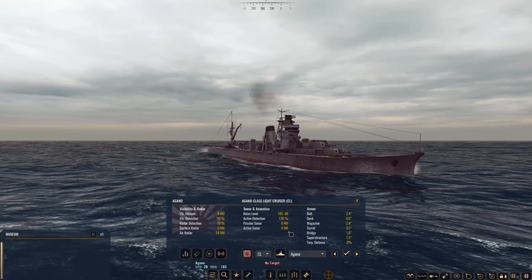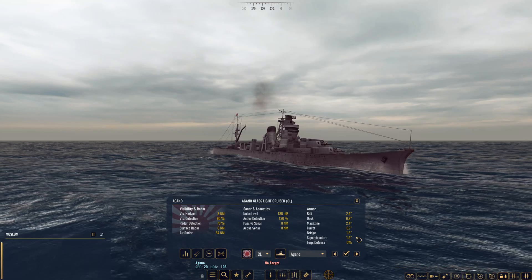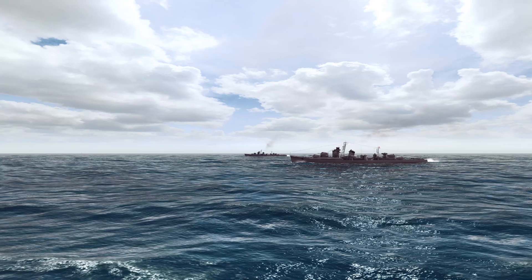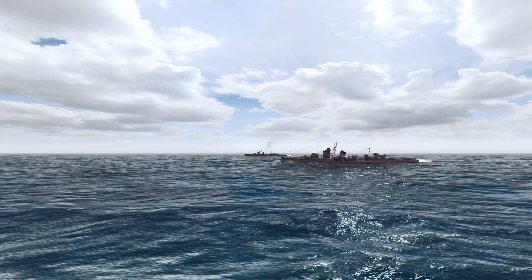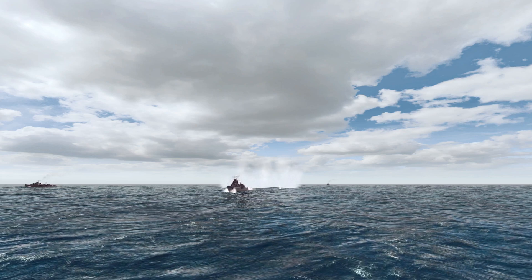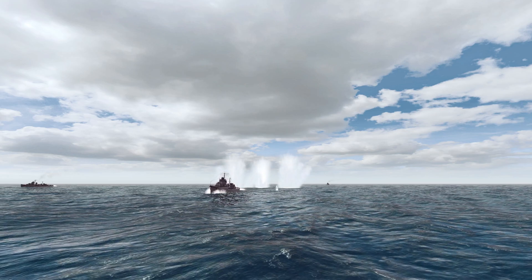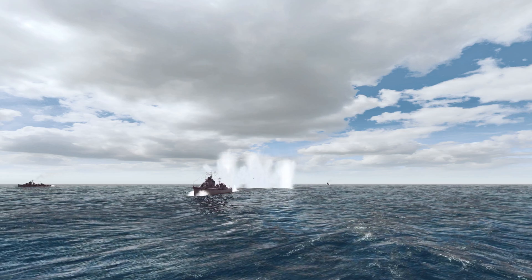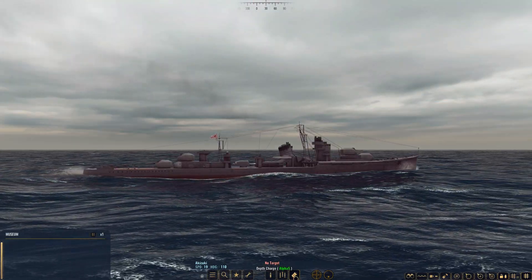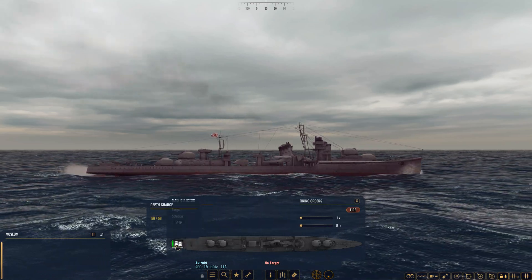Also consider destroyers that hold larger amounts of depth charges. Just like torpedoes or shells, these are finite in number. It is a good idea to work in small groups of destroyers that have sonar sensors plus depth charges. You'll have more depth charges available, and if one destroyer runs dry, you can use that ship to shadow the enemy submarine while the other destroyers conduct their attack runs. Presently you can check depth charge capacity by hopping into museum mode and manually looking at a destroyer.